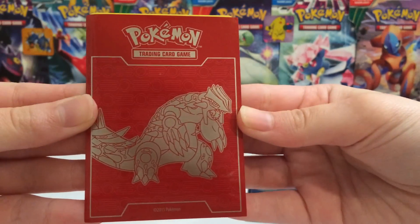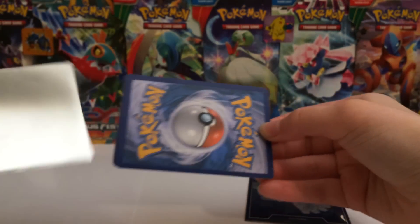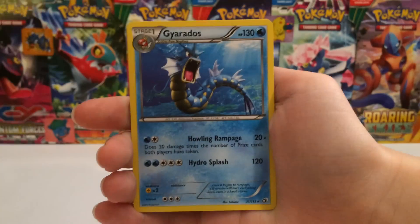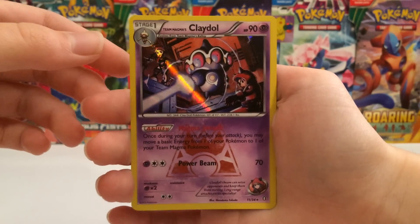And then in the Gratton sleeve, we get a Weepinbell, Gyarados which is a rare, and nice, a Claydol Hollow from Double Crisis.